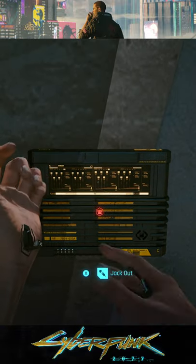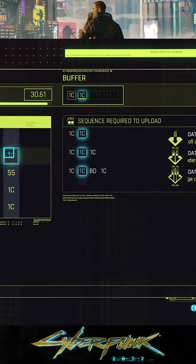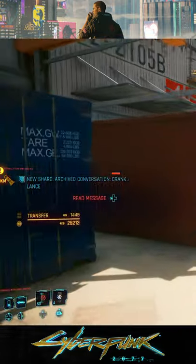The next one you'll have to work towards, but investing in your hacking to max the Advanced Datamine perk is also very profitable. It doubles your cash rewards from hacking access points to upwards of $1,000 each time, depending on your puzzle-solving abilities.